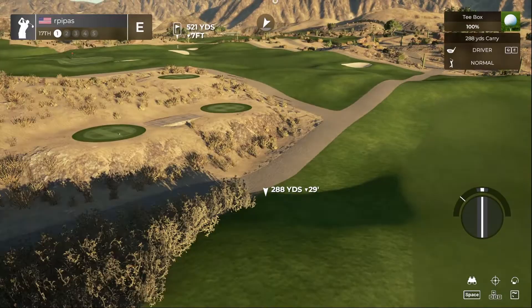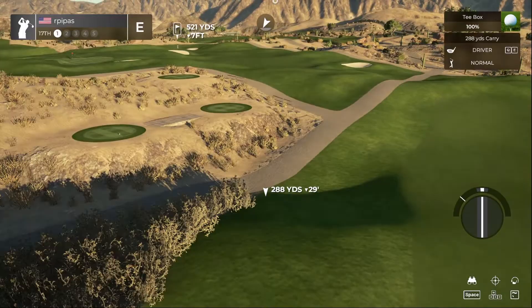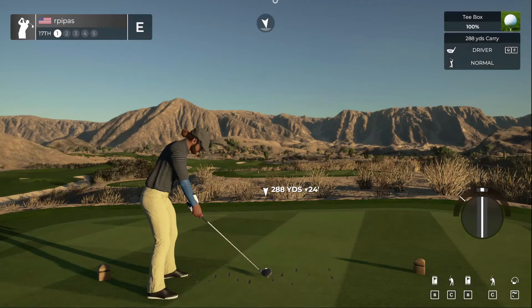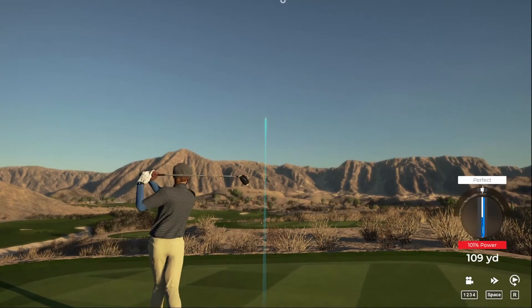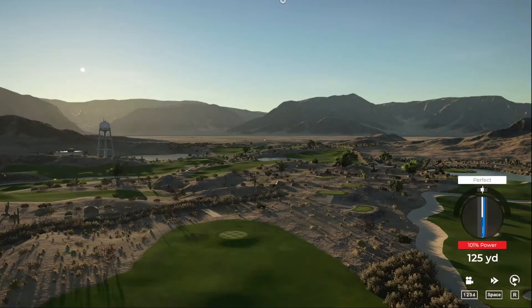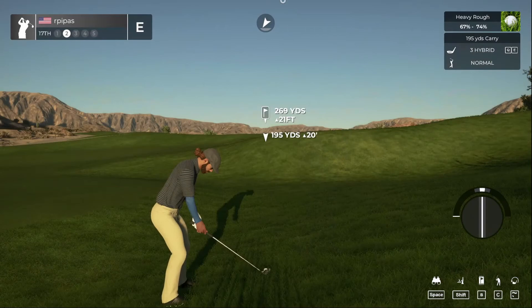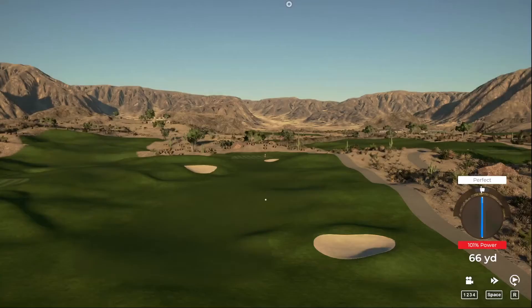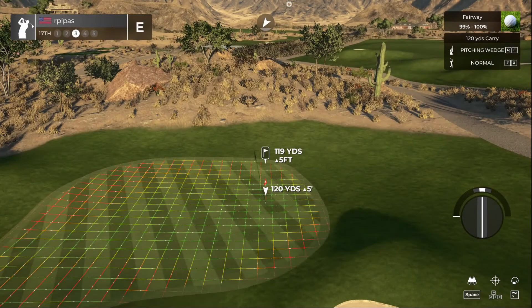Finish this off strong — maybe we can get under par. Slight dogleg left, 521-yard par five, sand trap in the middle of the fairway. Very tight on the left so sticking to the right side. Nice drive there. Not sure if it's rough or fairway. Didn't play the elevation — getting penalized. Going to hack this out with the five iron to get back in play. Back in the fairway — third shot with the pitching wedge.